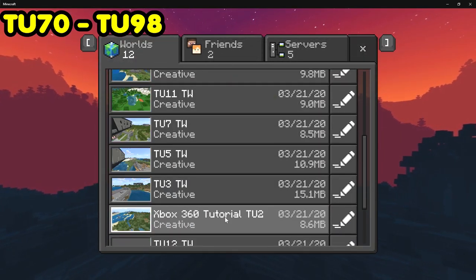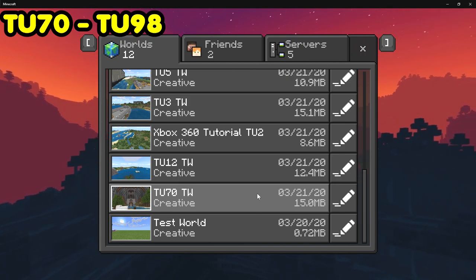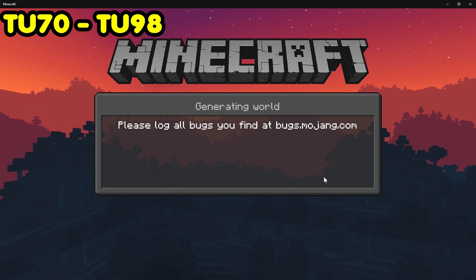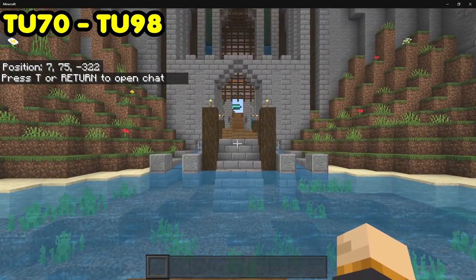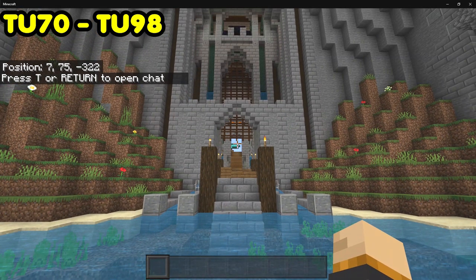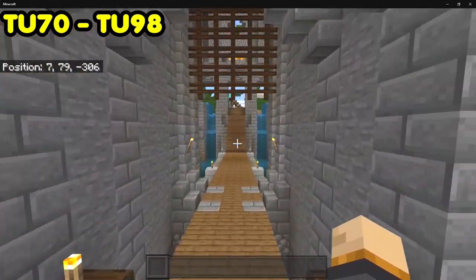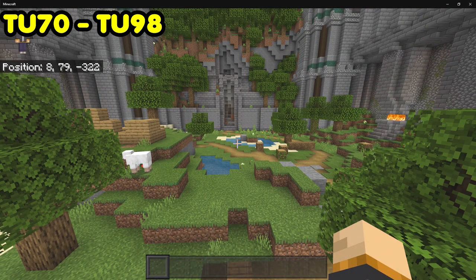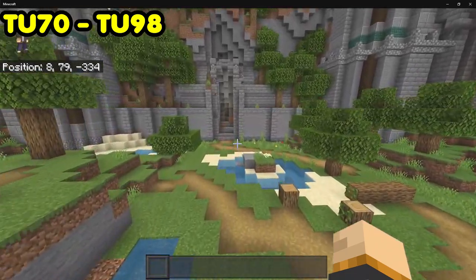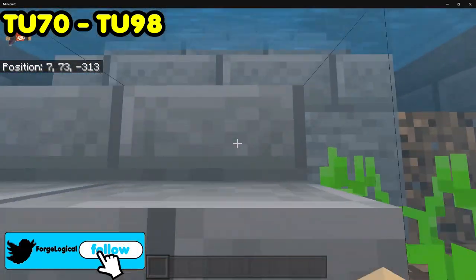The Update Aquatic world is the final tutorial world they added — TU70. This is probably the world many of you are most familiar with, as it's the most recent tutorial world on Console Edition. The Xbox One Edition was the only version of console that did not receive this world. All other legacy versions got it, while Xbox One was left in the dark when it was announced the Xbox One Edition would be canceled in favor of Bedrock Edition — this made people very, very upset and threw riots everywhere.